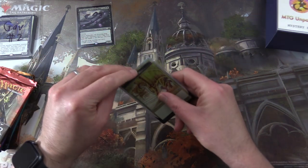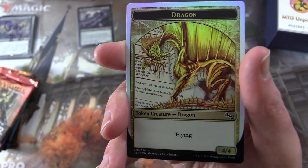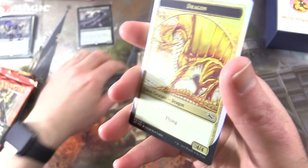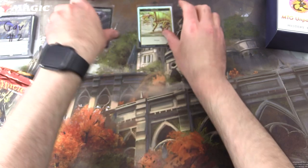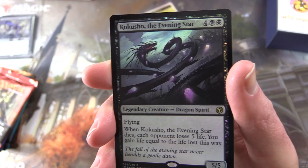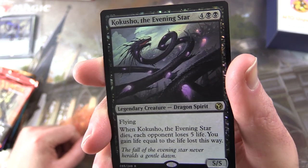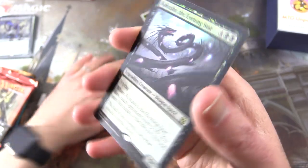Let's take a look at the foil token here. These are actually from Unstable — very cool. Each of the boxes this month is getting one of these foil tokens. Flying dragon. And another flying dragon. So we have a foil Kukushu, the Evening Star — Legendary Creature, Dragon Spirit, 5/5 for six with flying. When it dies, each opponent loses five life, and you gain life equal to the life lost this way. Some very tasty foiling on that one.